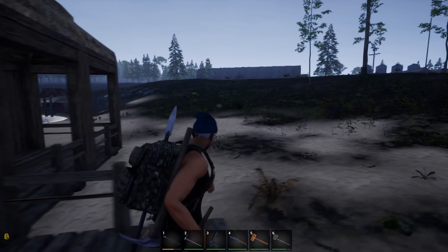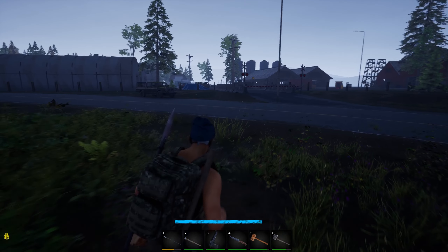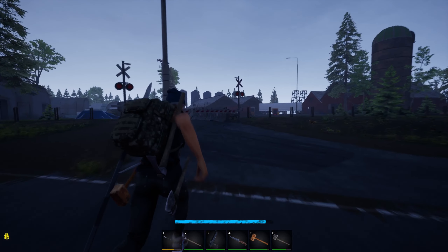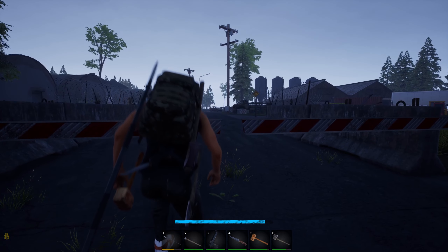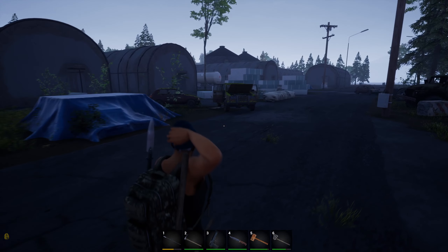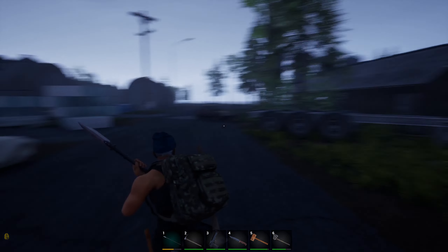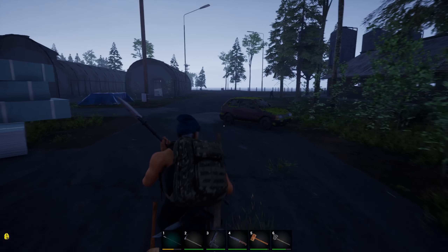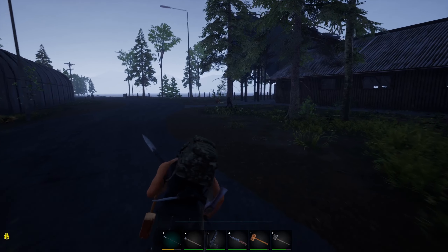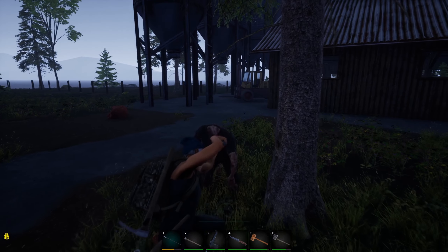Let's go and finish off the looting over in this area. We'll grab everything and bring it back. I believe there's still some more food in here, which we're going to need because our protein is starting to get kind of low. Let's sneak under that thing again. Did the zombies come back? Yep, I see one over there. Let's go take him out so he doesn't bother us later. Is he trying to beat up the tree? What are you doing?